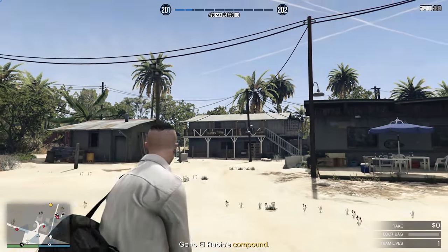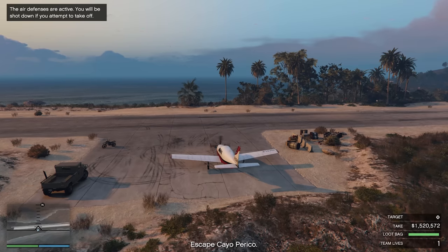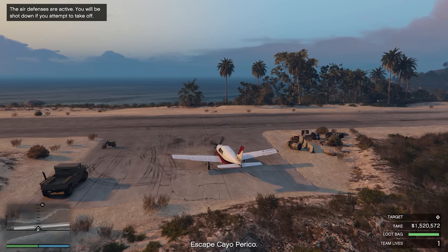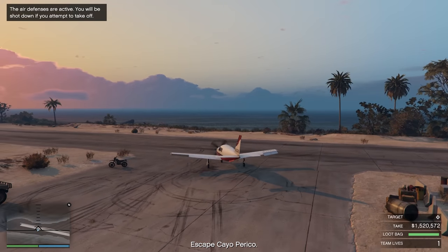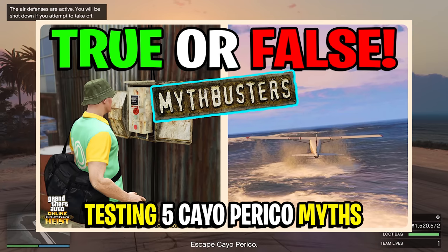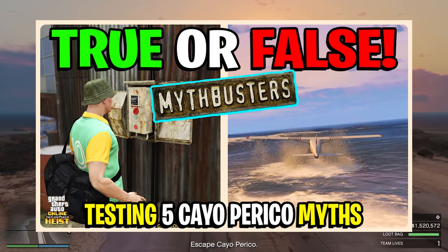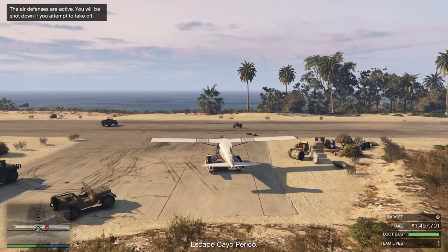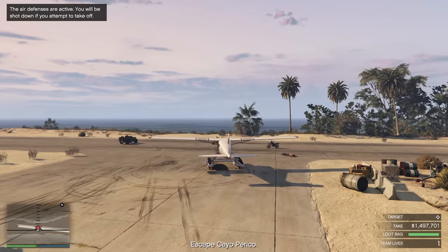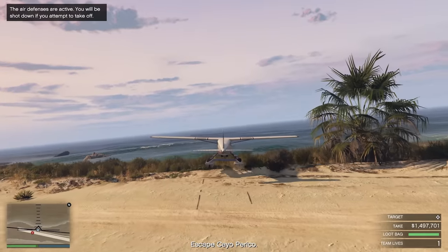In today's video, we're going to attempt to complete the Cayo Perico heist by using the Vellum, but without taking out the air support. If you saw yesterday's video, you'll know what this is about — we did a myth-busting Cayo Perico myths video. I'll leave a link at the end and in the description so you can be up to date.